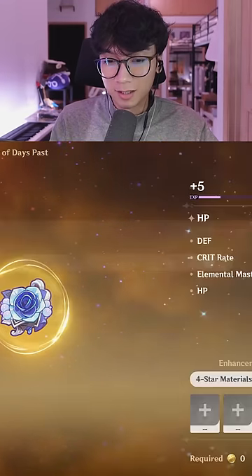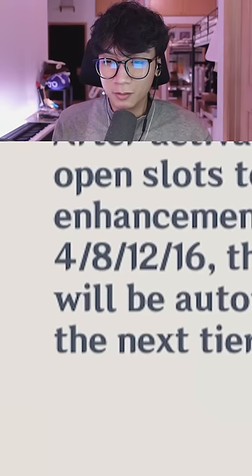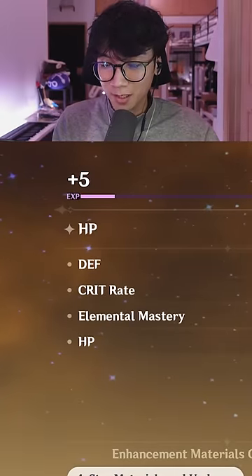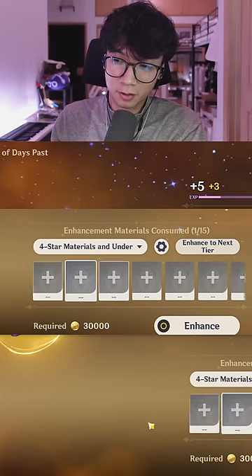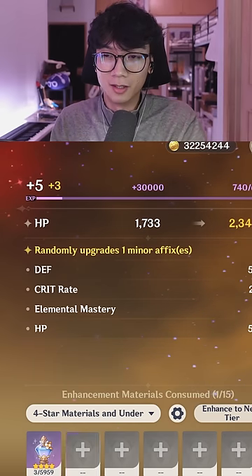They now allow you to enhance to the next tier. As you can see, 4, 8, 12, and 16 is when you get a bonus to the substats. So now it limits to whatever the next tier is with the amount of materials you're going to use. 8 is my next one, and I can just upgrade to 8.